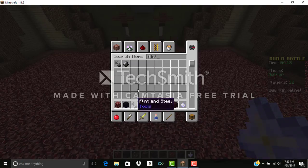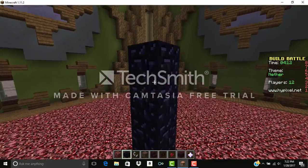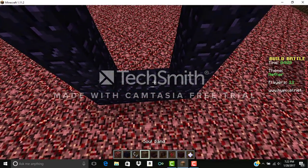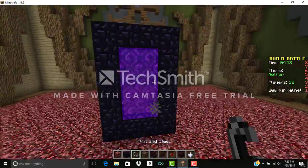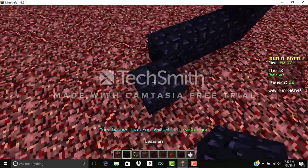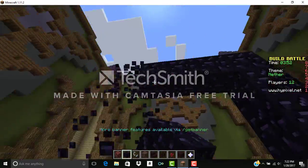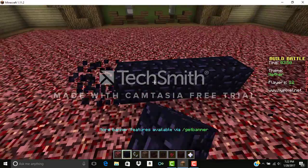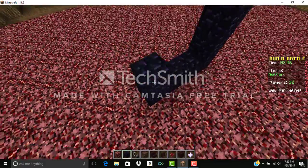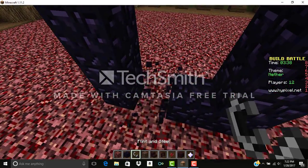Flint and steel — let's build a portal real quick. One, two, three, four — nice. I think I did that right. Oh man, it's not long enough. I can't believe I can't do this. One, two, three, four... one, two, three, four, five — there we go, finally!